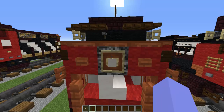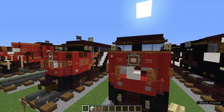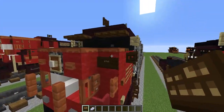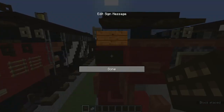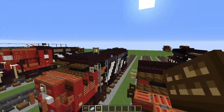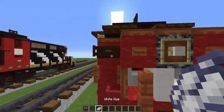Now let's do the light. Grab the birch button, smooth quartz block, and item frame. Add an item frame on the bedrock, then a smooth quartz block, and a birch button on that block for the light. For the number plate, use the dark oak sign and white dye. The number I chose for this train was 6768 — you can use that or a different number. Press enter and then add the number — it looks a lot better centered like that.